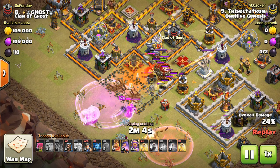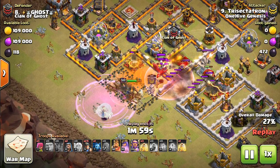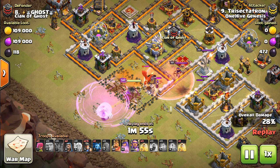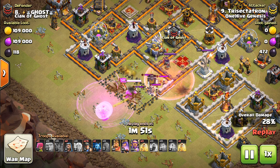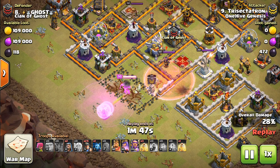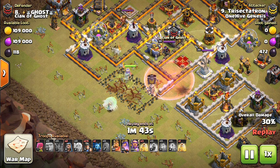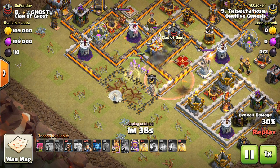I elected to put Balloons in it — a little bit questionable now that I think about it. Got a Bomb Tower. Doesn't even get that X-Bow over there. You can put Valks in it; Valks get more value if they're under Rage for sure. Ice Golems are good, Valks are good, Balloons can be good — all things you can consider based on the situation when loading your Stone Slammer.